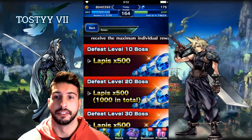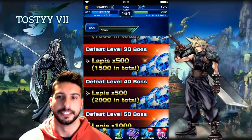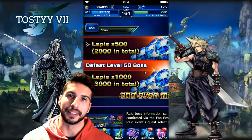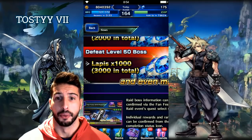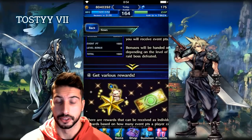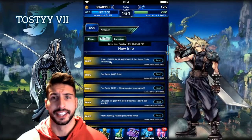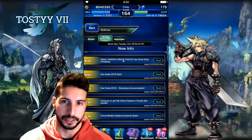As a community we need to work together. Defeating level 10 boss gets us 500 lapis, defeat level 30 boss another 500, level 40 another 500, and if we defeat level 50 boss we're getting 3000 lapis total over the weekend. We'll also be able to get some 4-star tickets and trust moogles, which are always good to have. The raid starts Saturday and finishes Sunday.